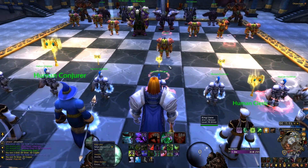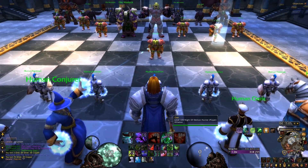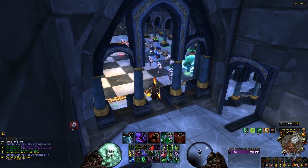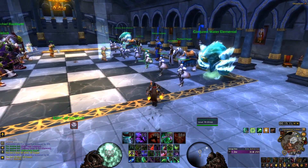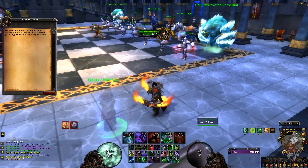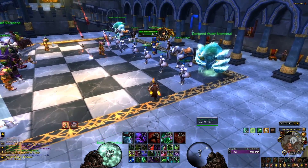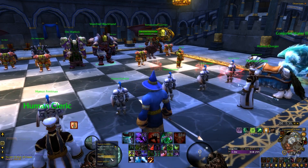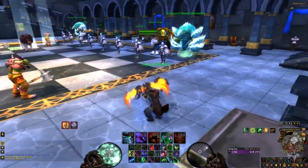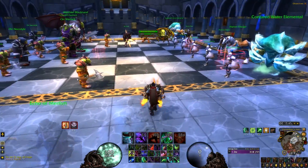There's a bug going on right now in the Karazhan chess event in normal Karazhan Burning Crusade. What I did was I actually dismissed the king while I was in that chess piece, and it makes him disappear and screws up the whole event. You have to wait for the whole thing to reset, which can take at least half an hour — I waited half an hour and it still didn't reset.